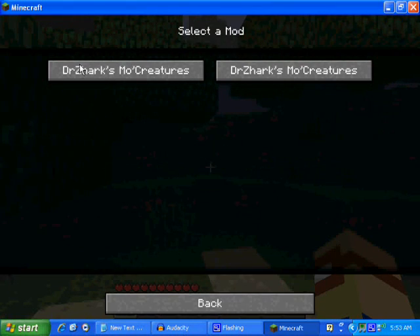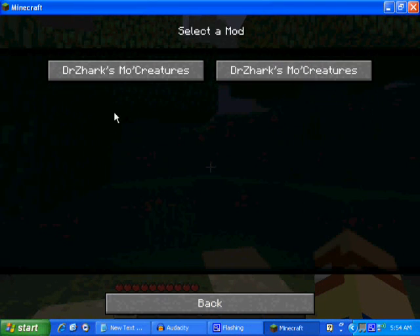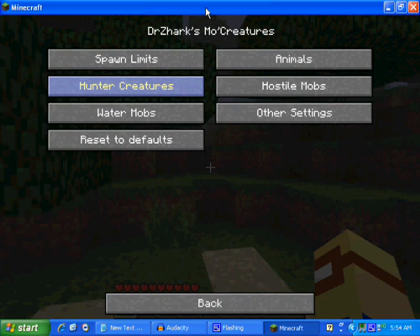Normally you have to take the Doctor's Mo' Creatures config, open it with Word, and you can do all the spawn limits and settings in there.